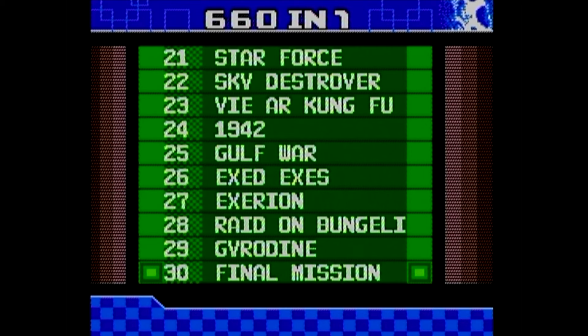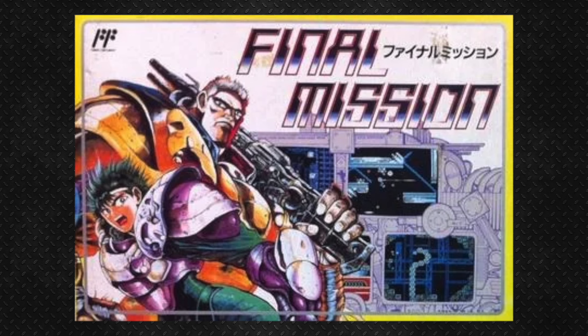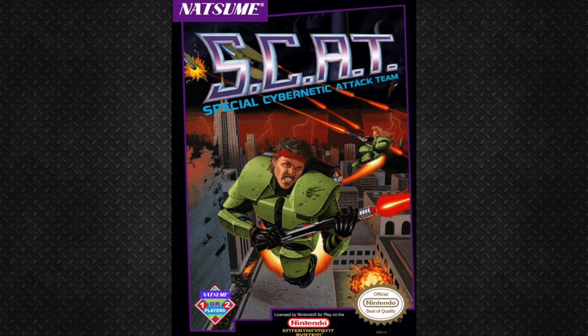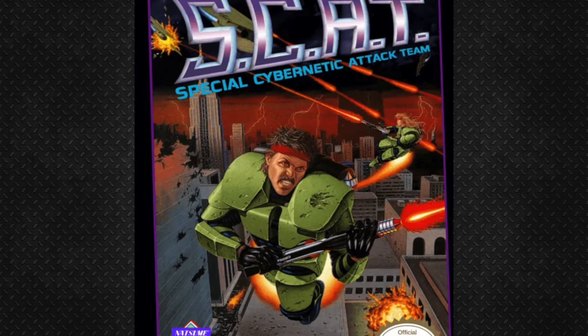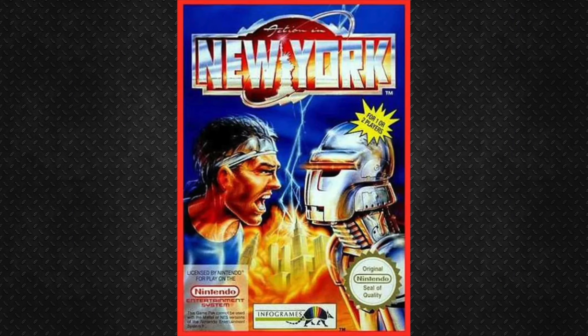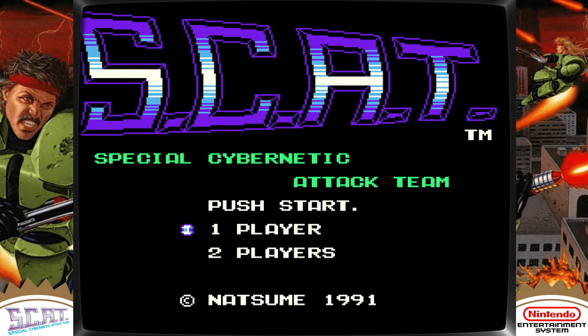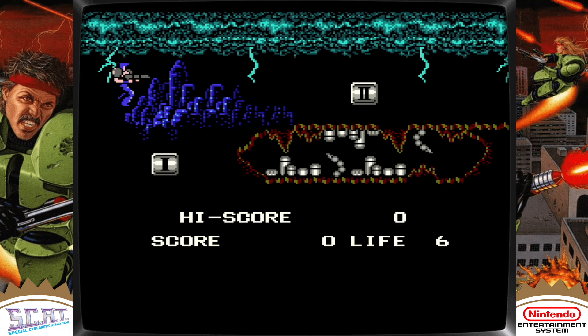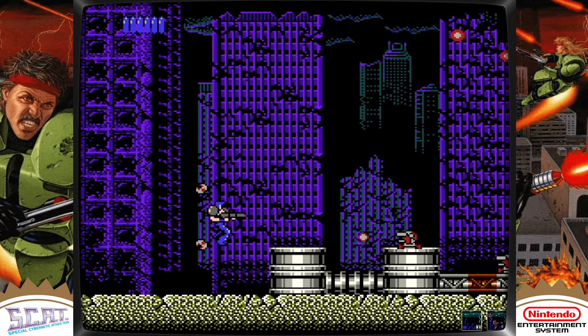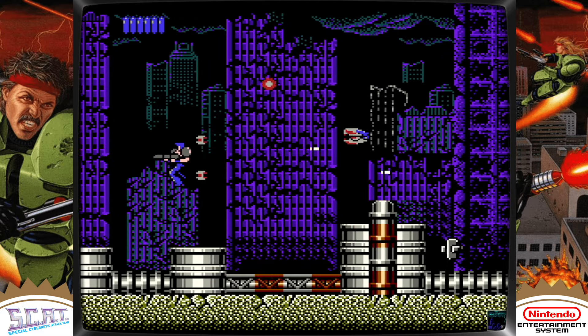Number 30 is listed as Final Mission and it's a tricky one because it is a different game in each and every region it was released in. First, Japan received a game developed by Natsumi called Final Mission in 1990. In North America, certain details were altered and the game was retitled SCAT — Special Cybernetic Attack Team — a truly bewildering choice. That version came out in 1991. Then in 1992, Europe got a slightly altered version from the North American game called Action in New York. I played the American version for this review, even though the version here is the Japanese version. You must destroy them. The earth is counting on you. Good luck.